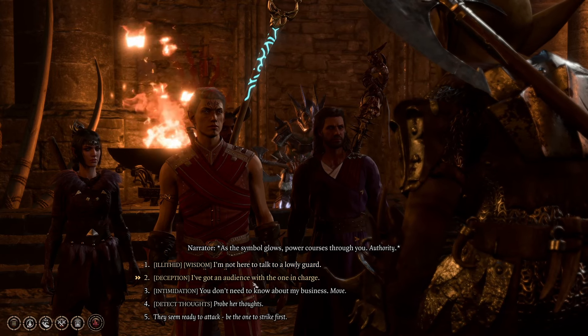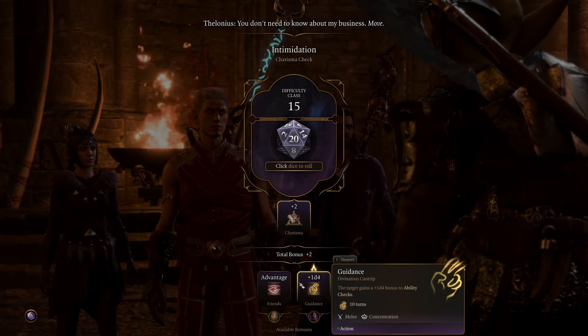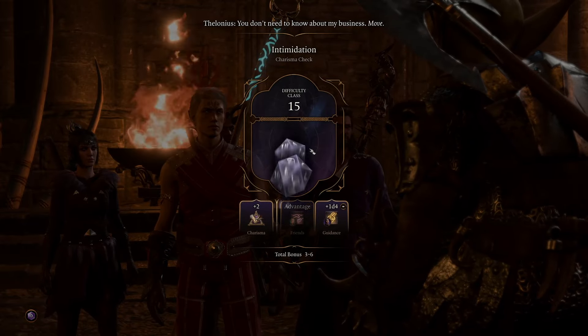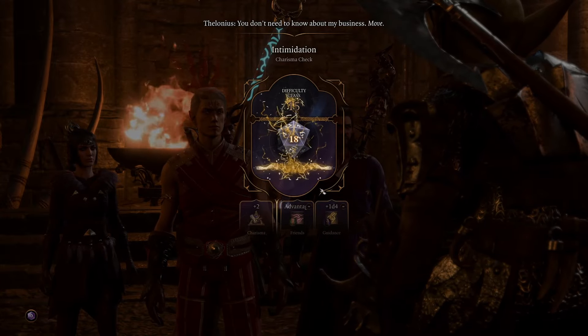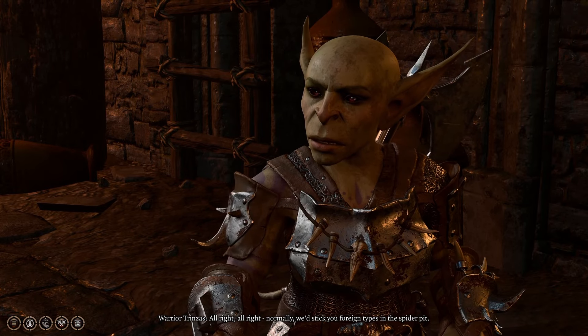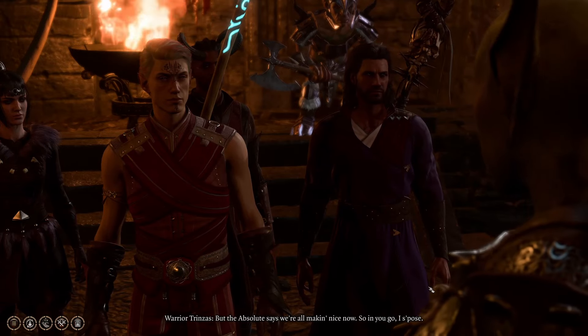Unfortunately for the Monk, the ability it cares about least is probably Charisma. Personally, I like doing the talking as my player character — persuasion rolls, deception, that sort of thing — so I did put some points into Charisma even though it's kind of a dump stat. If you don't care about your character doing all the talking, you could make a fun background like a vow of silence and give them an eight in Charisma. Constitution is semi-important for hit points, and Intelligence was kind of a dump stat for me as well.